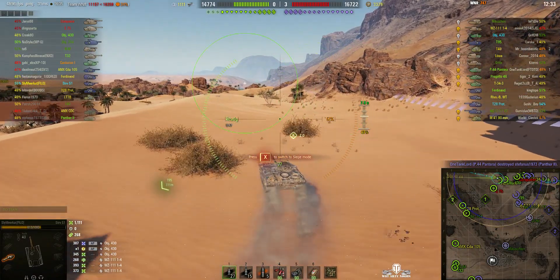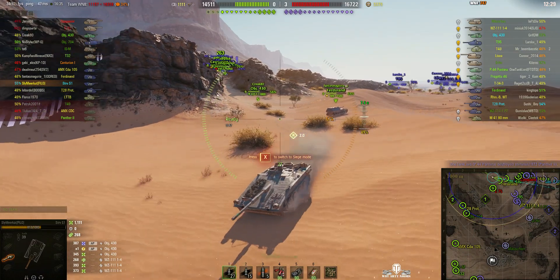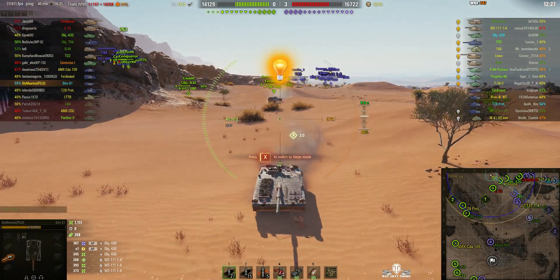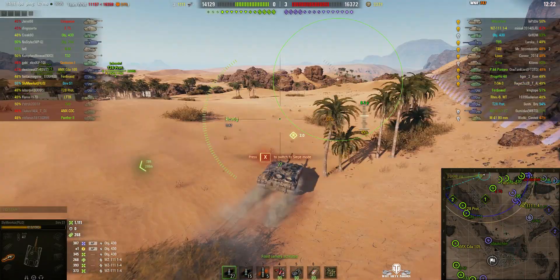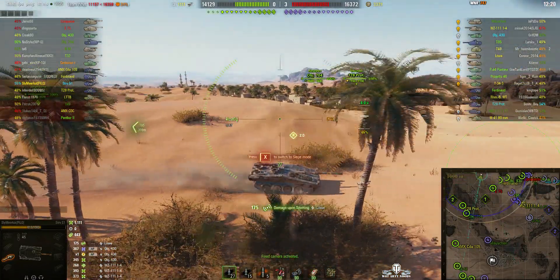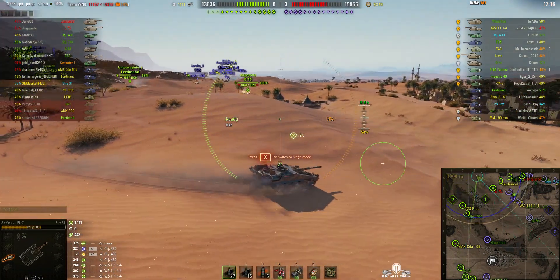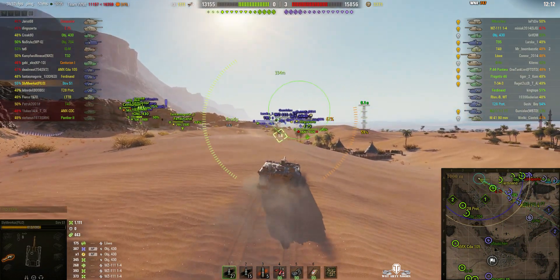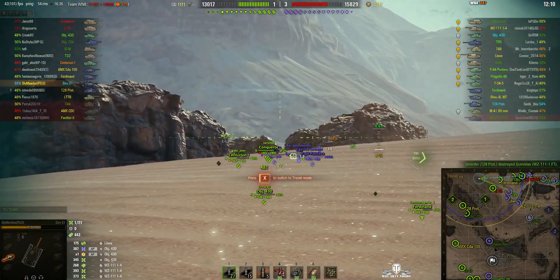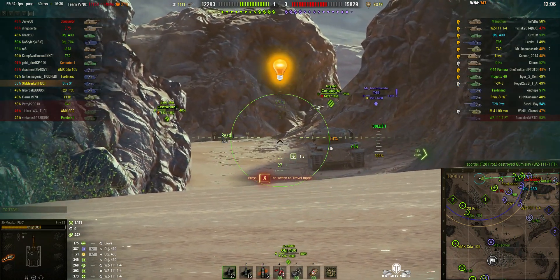He narrowly misses that third man. I think he's going to take up a position a little further back so he can shoot at that T95 and the Löwe in the distance. He's going to go up this rise, go into siege mode so he's got the minimal frontal aspect showing, and then put shots into those enemies. There's nobody up there at the crossing yet.